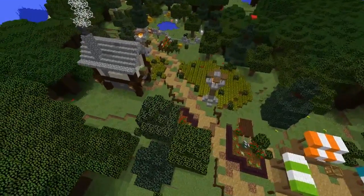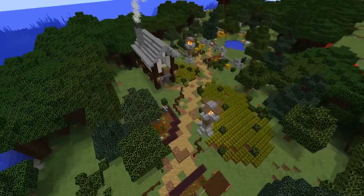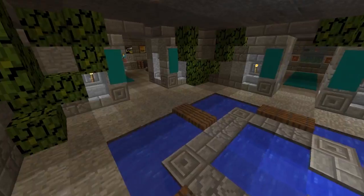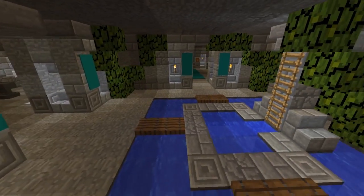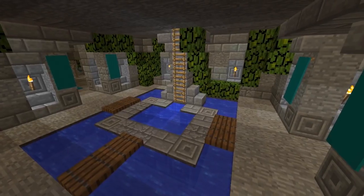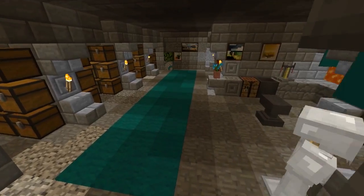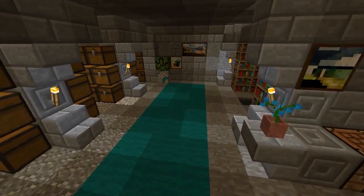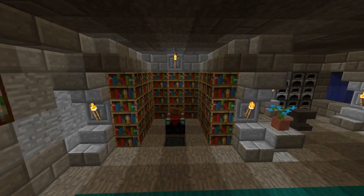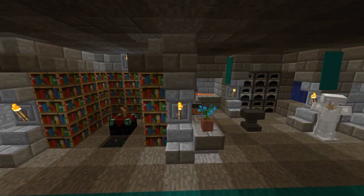Secret bases have always been really easy to build in the countryside, in the middle of nowhere, in gardens, in rivers. They've always been a little bit more difficult in cities just because you have lots of blocks everywhere and you don't want to be disrupting builds. So with the new 1.13 update I've come up with a really cool, really simple redstone-free way to build a secret base in a city in Minecraft.